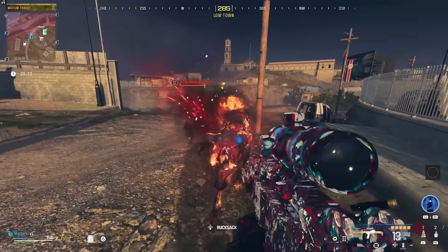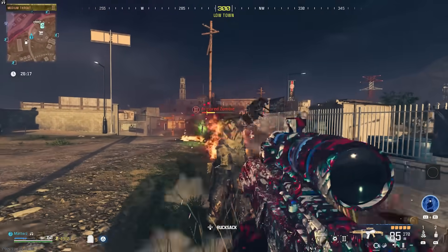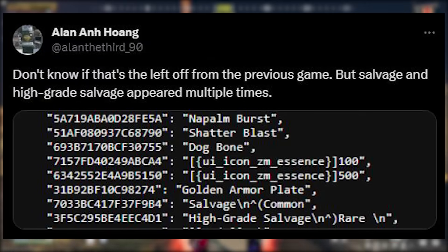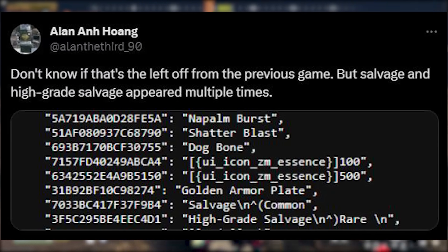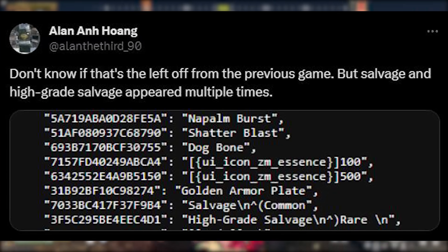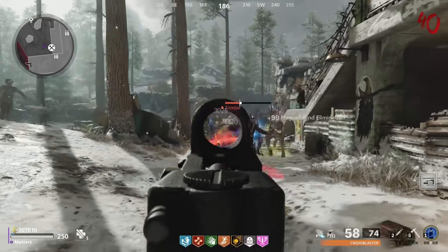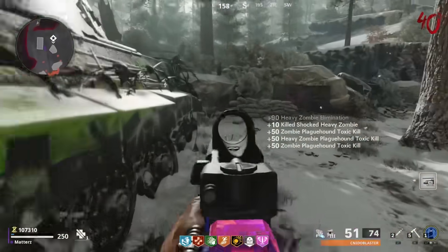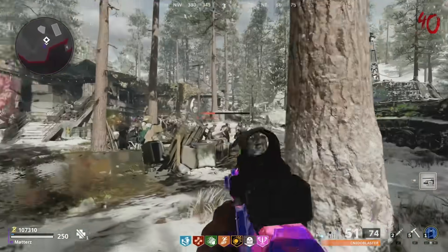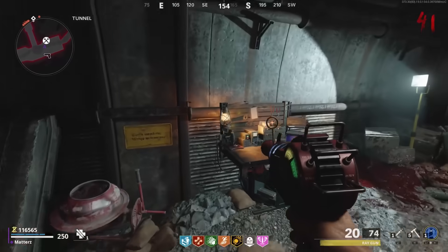In the files of this game, Cold War features have appeared — specifically salvage and high-grade salvage, multiple times. Back in Cold War Zombies, you had two forms: uncommon salvage and rare high-grade salvage, obtained from killing zombies, missions, or boss zombies.